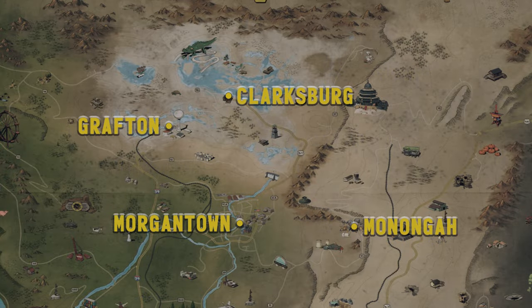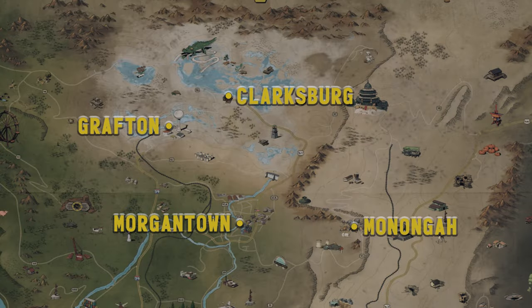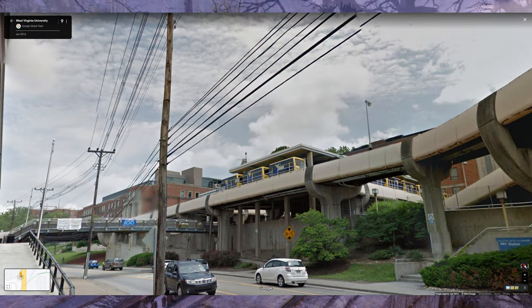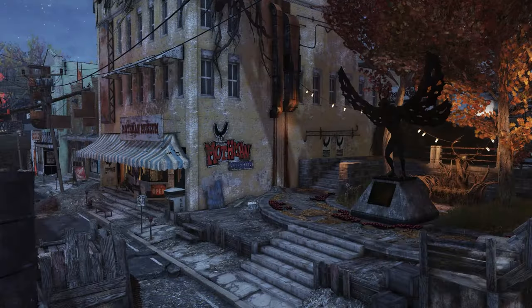Beyond this, if in-game Monongah lay in a similar position relative to Grafton and Clarksburg as it does in real life, it would be in the Toxic Valley. Morgantown in real life lies close to the northern border of West Virginia. In-game, Grafton and Clarksburg both lie to its northwest. Both in-game and in the real world, the city is home to the Morgantown Personal Rapid Transit. Point Pleasant is the only town both in-game and out that lies on the Ohio River, and both share the Mothman Museum.